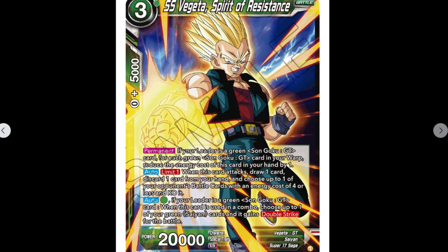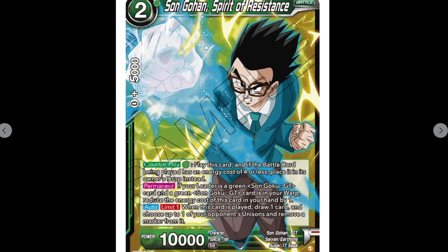We've got Son Gohan 'Spirit of Resistance,' two cost, 10k. Counter play: pay a green — play this card, and then it's a battle card being played as an energy cost of four; as it's placing, it's going to drop instead. Permanent: if your leader card is a green Son Goku GT card and a green Son Goku GT card is in your warp, reduce this card's energy cost by one — so basically playing the deck you'll be fine. Auto limit one: when this card is played, draw one card and choose one of your opponent's units and remove a marker from it.